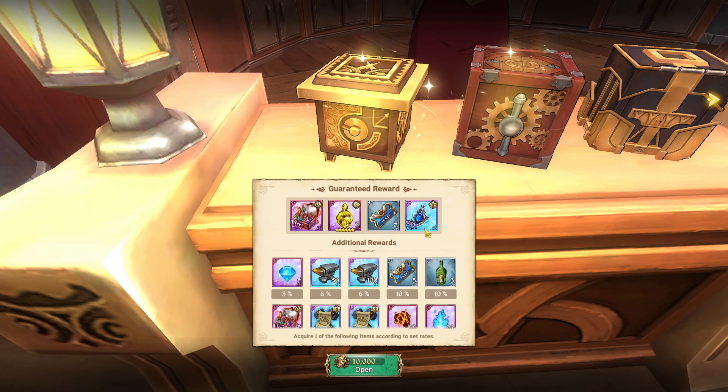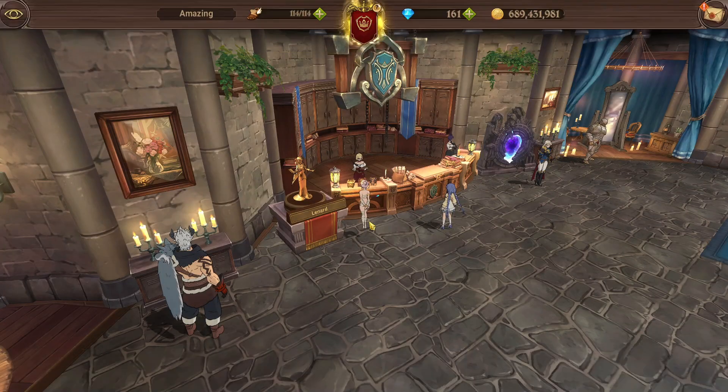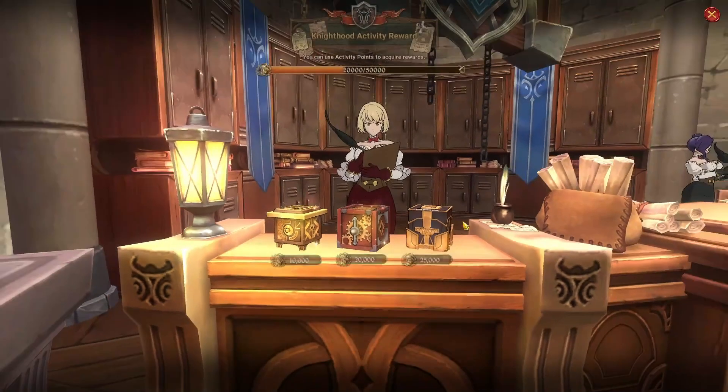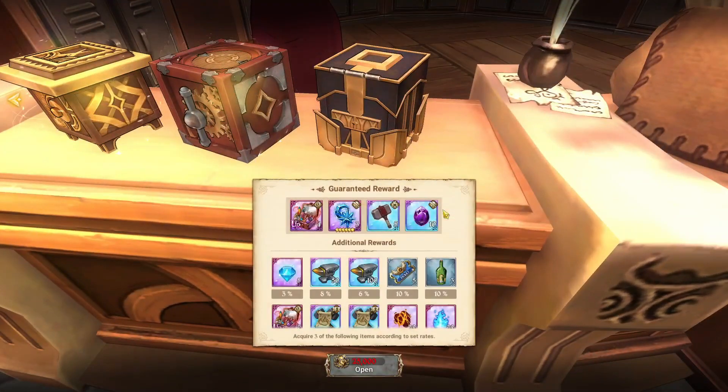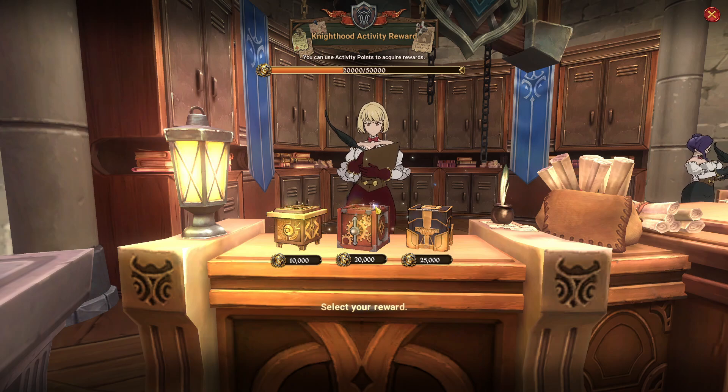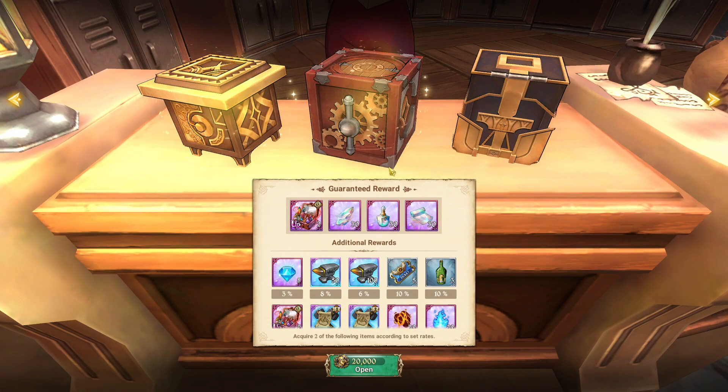The first box at 10k you can open every single week, but for a player actually playing the game I don't think it's worth it - one SSR pendant would be the only valuable thing. Whereas the middle one gives 30 of each cosmetic upgrade which is really good - that's enough to max out one full UR set's outfit slots for a character. For general endgame players I'd definitely recommend the middle one. For mid-game players who need engraving stones and gear upgrades, go with the third box.